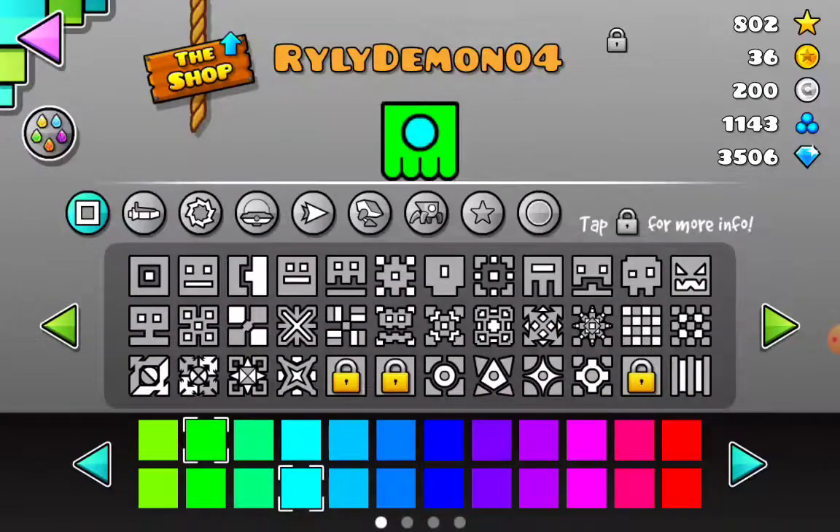I recommend not choosing this, this, or this. You can go for this if you want, but I recommend you don't. You might have to use this, or at least this — that makes you pixelated. I kind of like pixelated. This reminds me of an old video game.